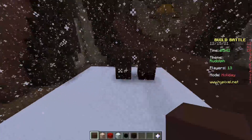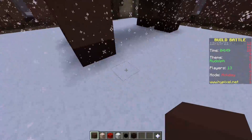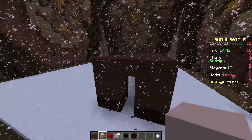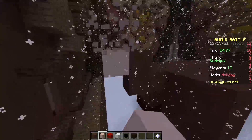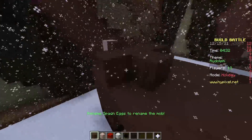Okay, so then we do this. I think that looks pretty good. I want to really quickly do his tail. How does that look? I think that looks pretty good. All right, let's build the rest of the body.